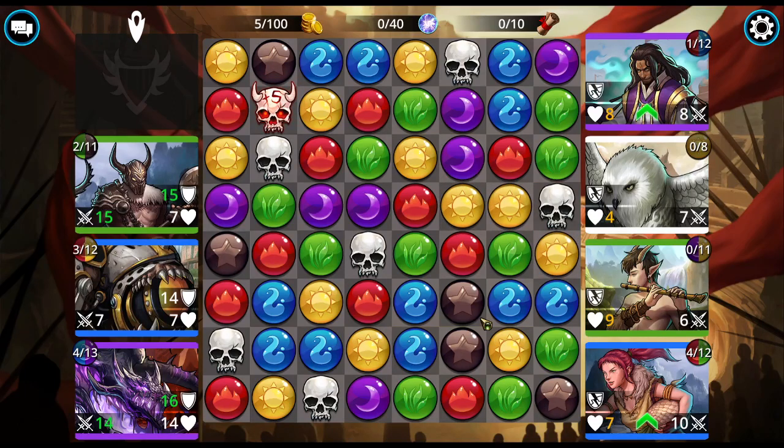Hi! Ganky Call here with a tiny tutorial for you on the colors that you see here on the numbers during the battles. Some are green, some are white, some are orange. And what do they mean?